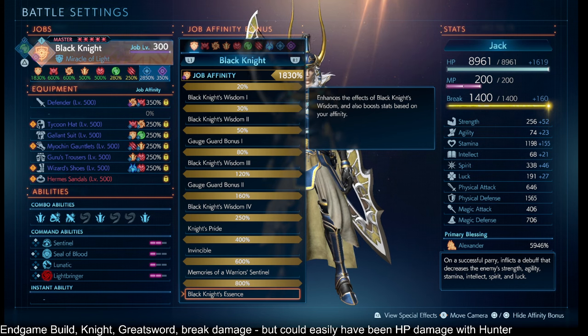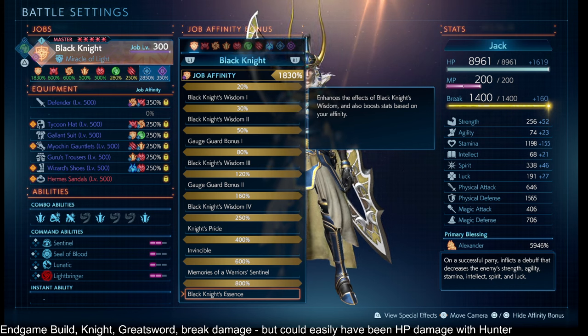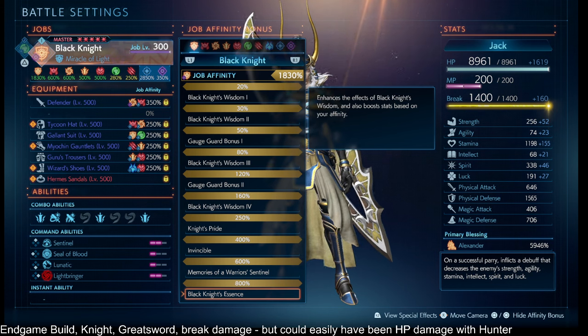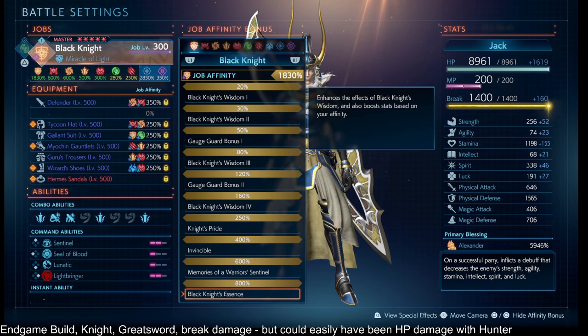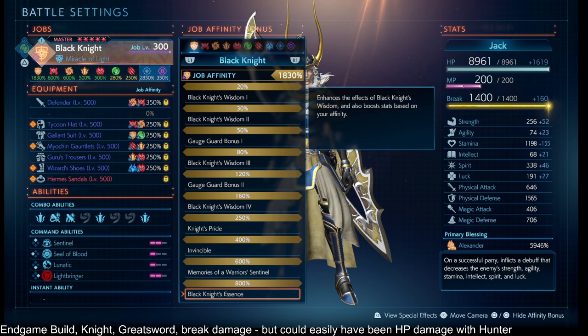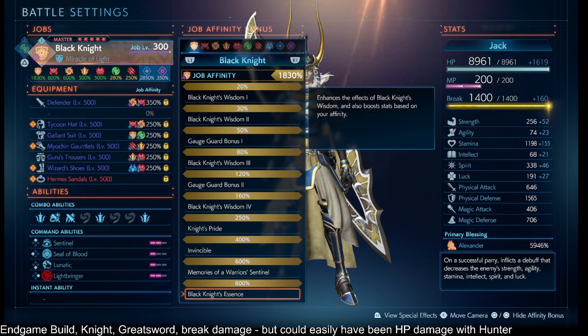We're going to be in a state of Lightbringer pretty often. The rest of this Knight investment is to get the stats that endgame wants you to have to either survive or slay stuff. Knight 800% gets unlocked later — by the time you complete the third DLC story you unlock Knight 800% along with everything else. The job level 300 requires going to floor 101 or higher. Extra Knight is for the stamina; the more Knight 800% you get, the more stamina you bring out, and Knight gets the most stamina in the game.